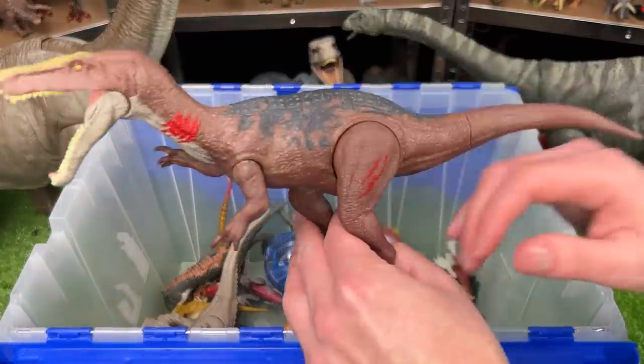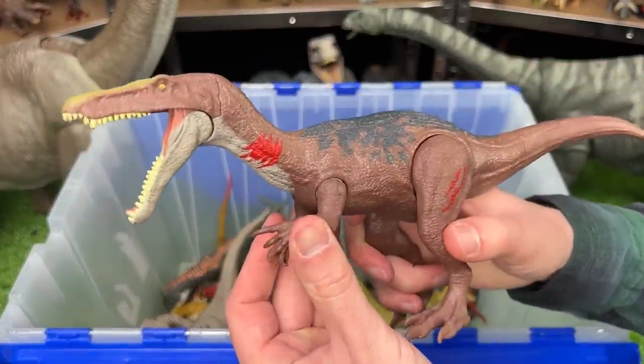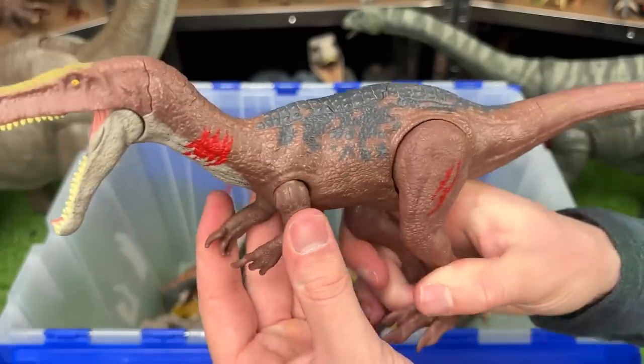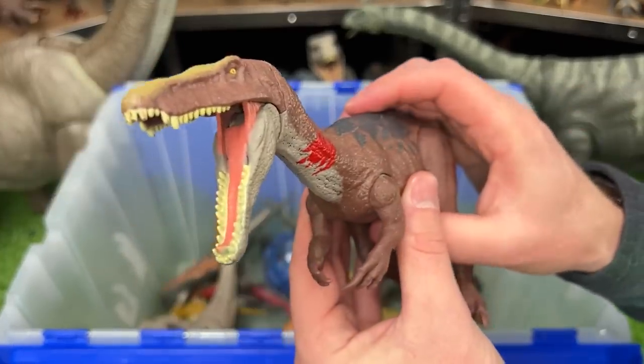Up next is a Battle Damage Baryonyx figure. You can see some of the battle damage on its neck and on its leg, and it has poseable arms and legs and one single button on its back for chomping.